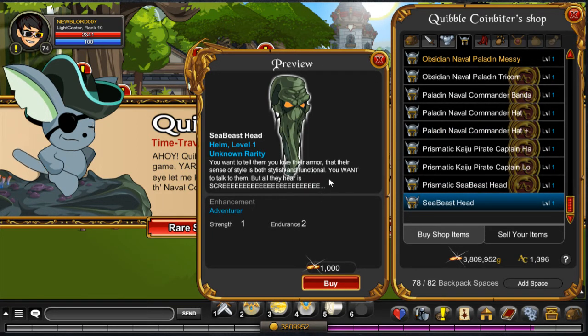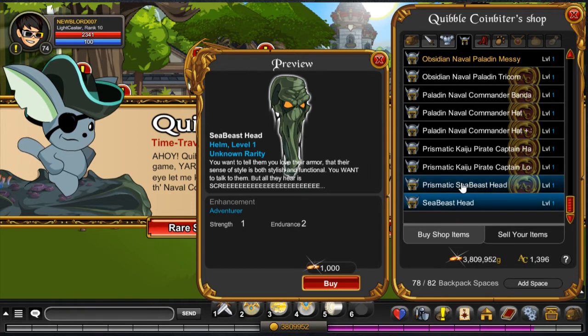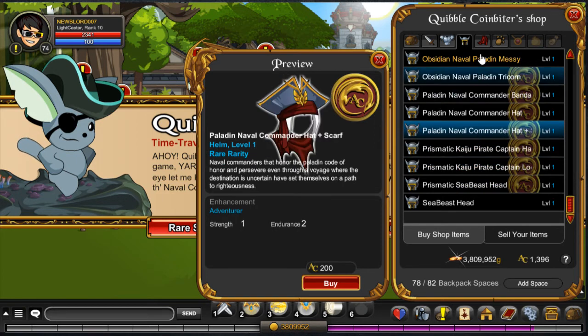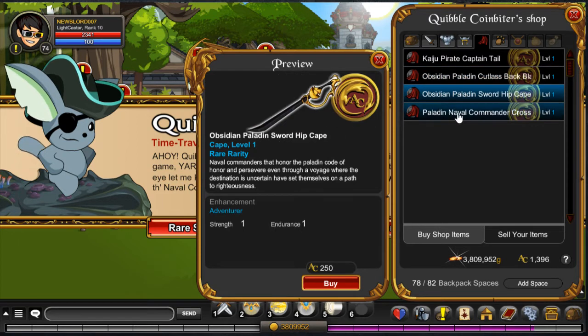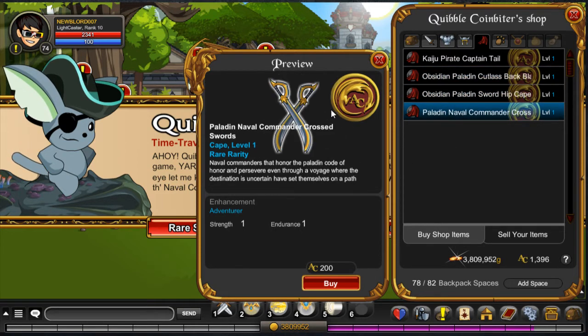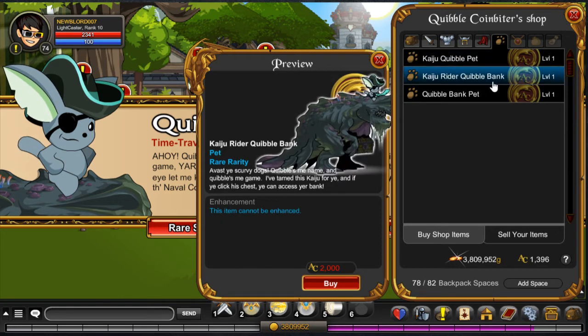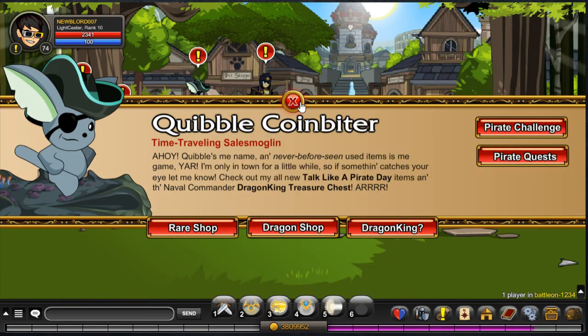Then you have the sea beast head and the prismatic sea beast head, which look insane in my opinion. You can make it any color you want, which is pretty crazy honestly. And then for the capes you have the obsidian paladin cutlass cape, which is what I'm wearing right now, the obsidian paladin sword hip cape, the paladin naval commander cross swords, and then the Kaiju rider cobble bank pet and the Kaiju cobble pet, which was from last week.